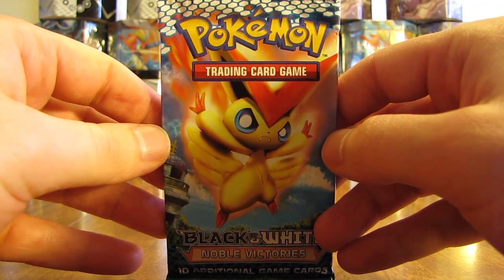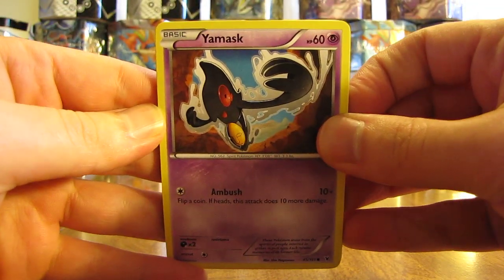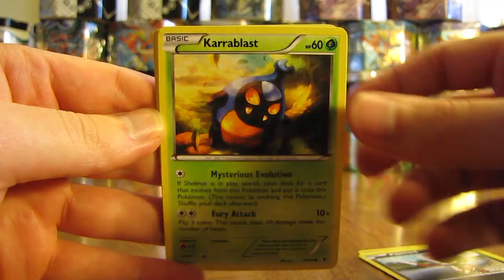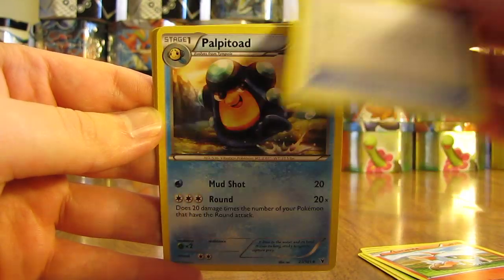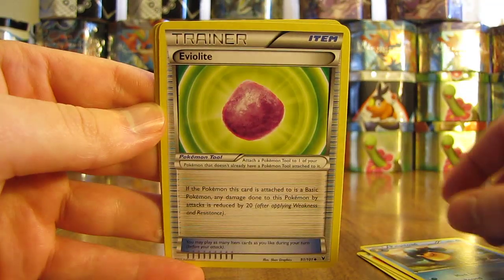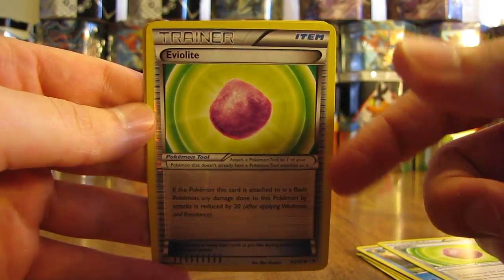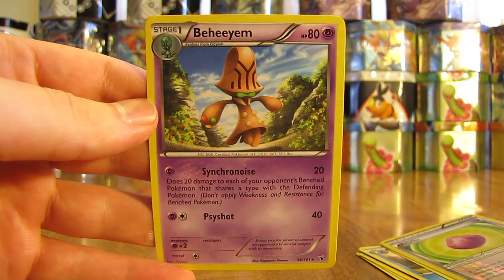On to the fourth pack now — Victini on the cover artwork. So we have Yamask, Panpour, Pawniard, Karrablast, Larvesta, Plume Fossil, Palpitoad, Eviolite. Another Eviolite — two of the same cards right in a row. This one's a reverse holo, an uncommon Trainer. And the rare in the pack is a Beheeyem non-holo rare.